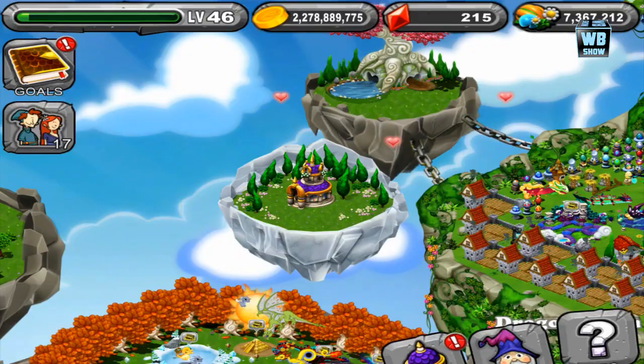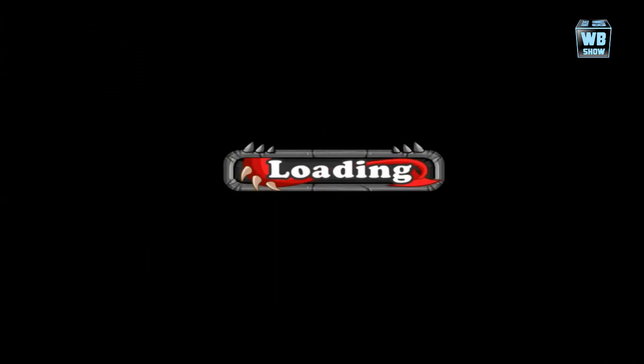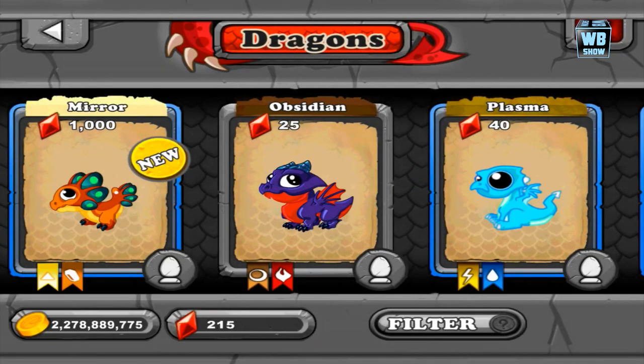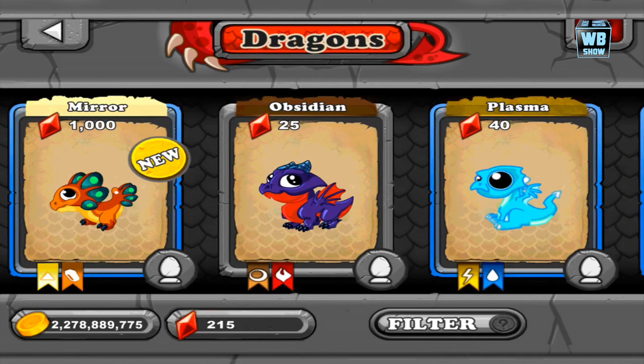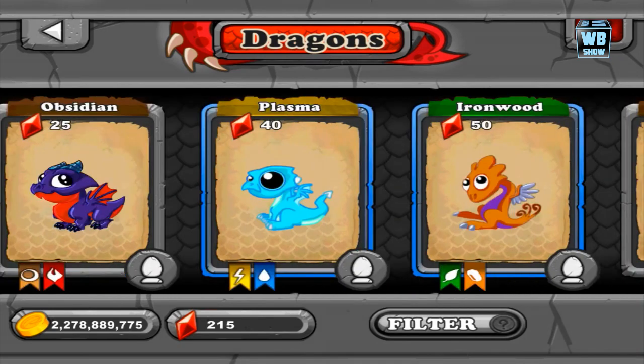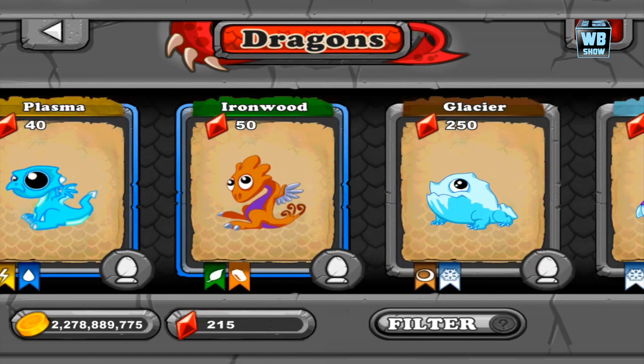They changed the location of that thing. Let's go into the market and check out the dragons. There's a new mirror dragon — we'll do a breeding video for that. It looks like it's going to be a rare dragon with elements of light and metal.